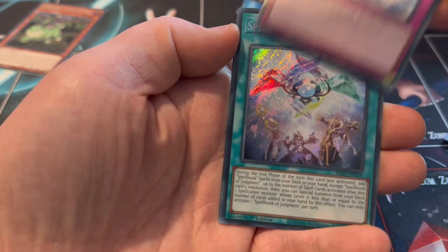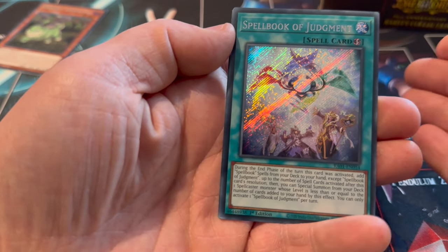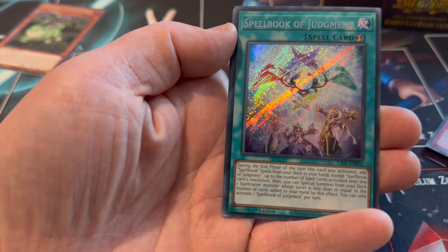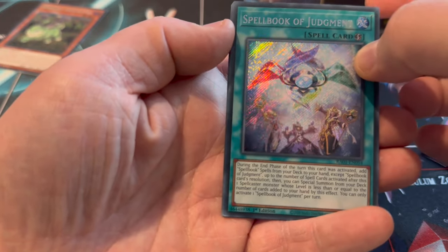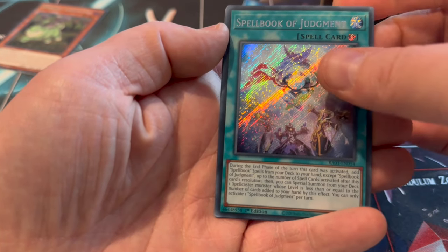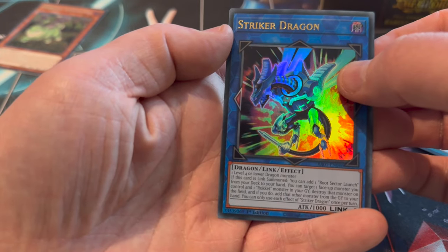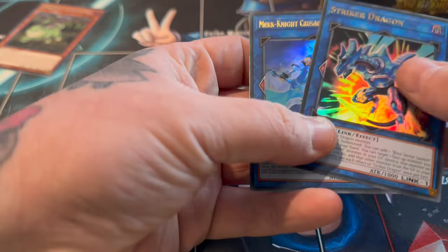As you can see, the first two cards in the pack are Super. Then it's the Secret. I actually want this Secret - we opened a few shorts and I got the Ultimate version of this, but I prefer the Secret because most of the Spellby cards are Secret. We've got a Striker Dragon - this can be a Collector's Rare or an Ultimate, and this slot also is going to be a Collector's Rare or Ultimate.